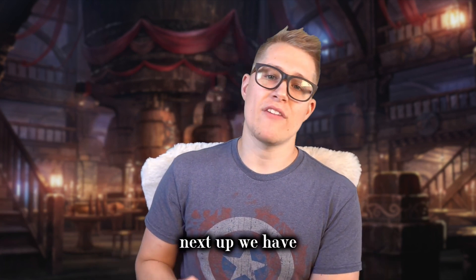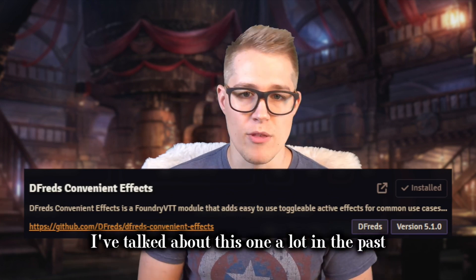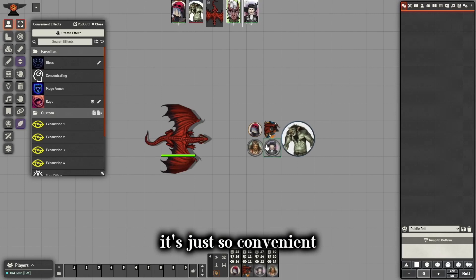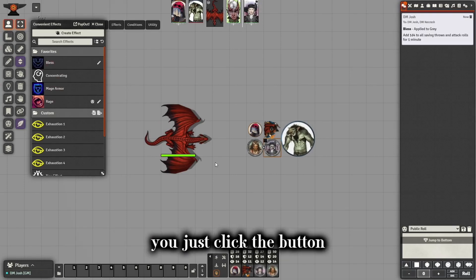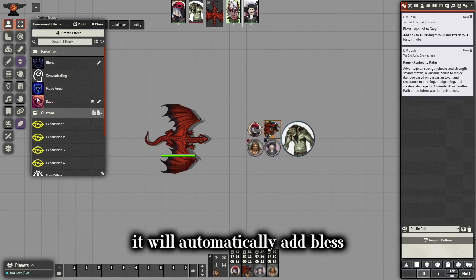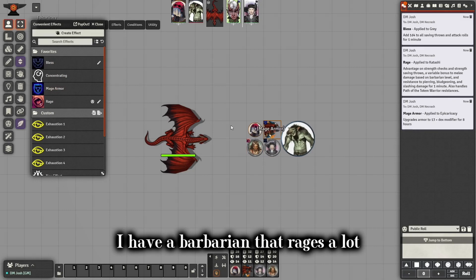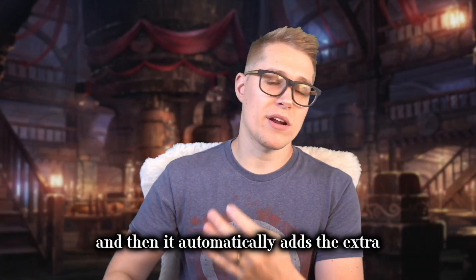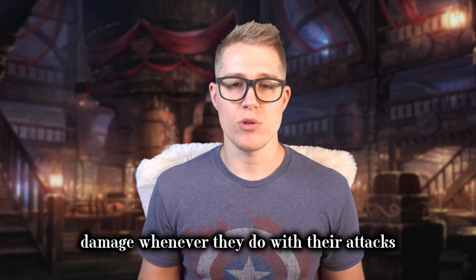Next up we have DFred's Convenient Effects. I've talked about this one a lot in the past, I still use it all the time, I still love it. It's just so convenient and it works with different things. You want to use Bless, for example, you just click the button, it adds it to the character, and now whenever they roll it will automatically add Bless. Same thing with raging — I have a barbarian that rages a lot. I just hit the button, it adds their rage, and then it automatically adds the extra damage whenever they do their attacks.